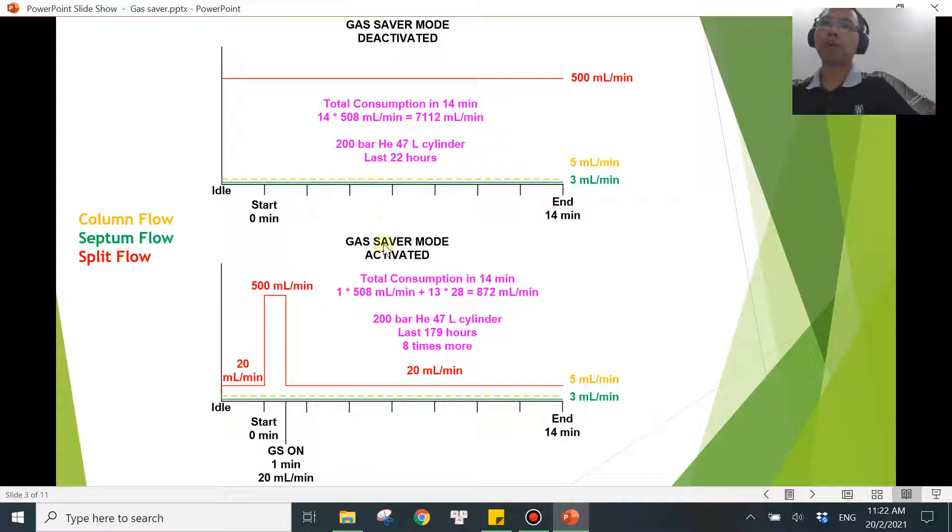But what if you turn on the gas saver mode at one minute, keeping the flow rate at 20 mL/min? Turning it on earlier at one minute, the consumption is 508 mL/min for one minute and 28 mL/min for the remaining 13 minutes — a total of 8,872 mL. So one helium cylinder will last you for 179 hours.